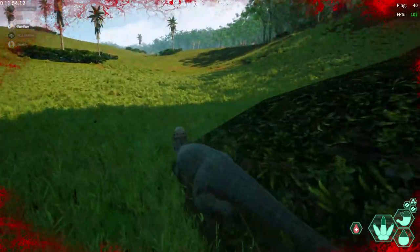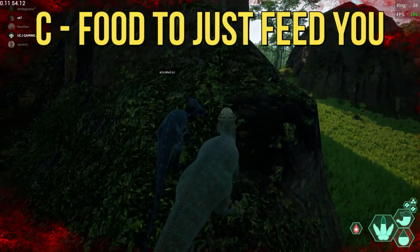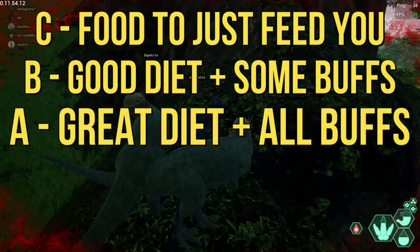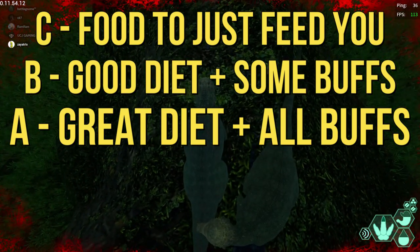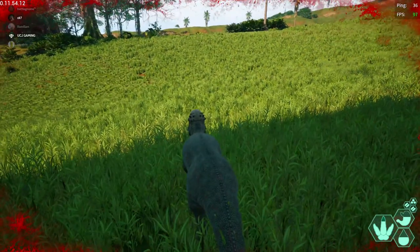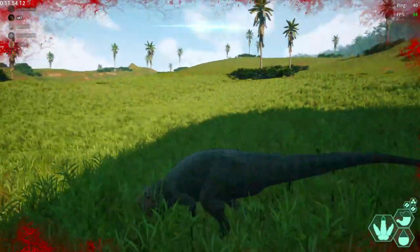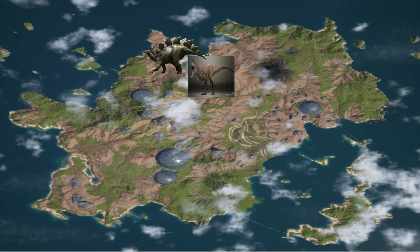This is why I think there should be a preferred diet system — an ABC kind of system. C would be: you can eat it, it won't kill you, it'll feed you but give no nutrients. B would be: it gives you some nutrients but you have something better. A would be the preferred diet — let's say Stego is the A diet for Allo, Diablo is the B diet, and Yuta would be a C diet. That gives you three real choices with that one dino and opens up a lot of gameplay possibilities.